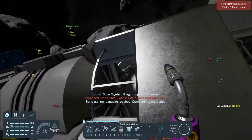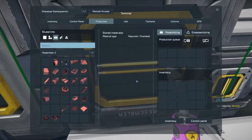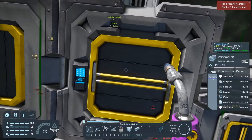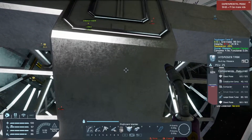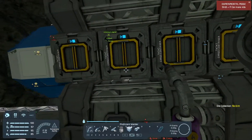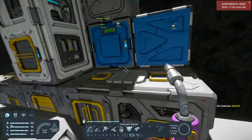What did I need? I have it. Let's put it in production. That's much better. So I have my oxygen, I have a large cargo container, I have a few more cargo containers under here. I think I will set up another assembler maybe, and two programmable blocks.